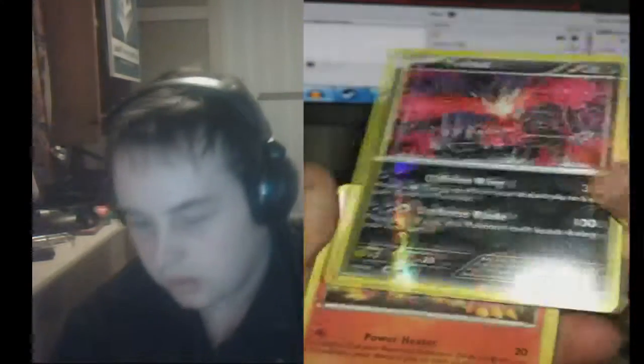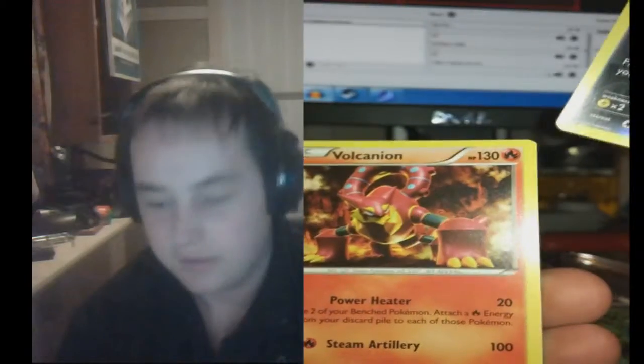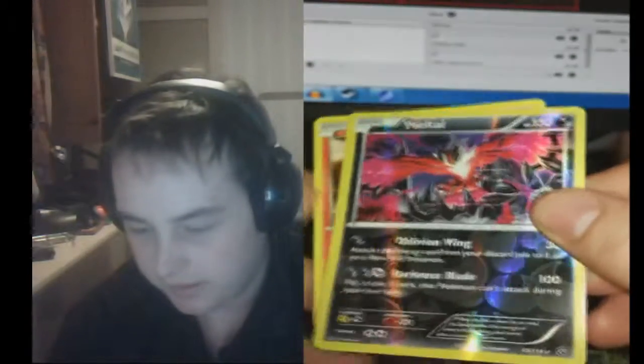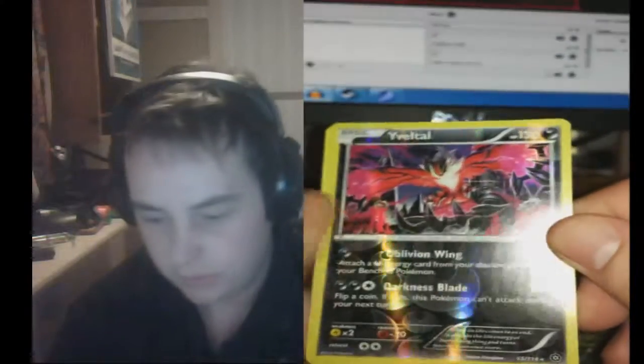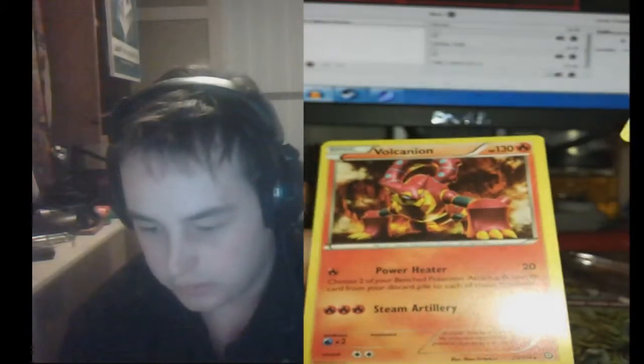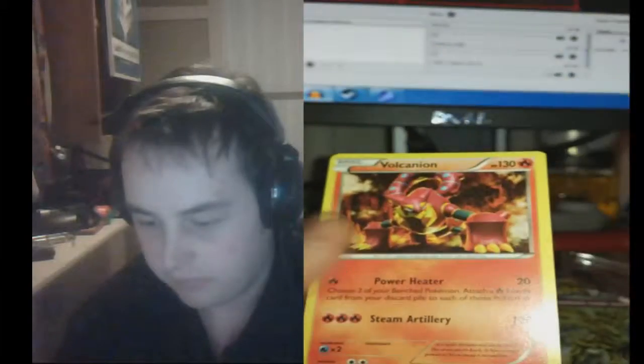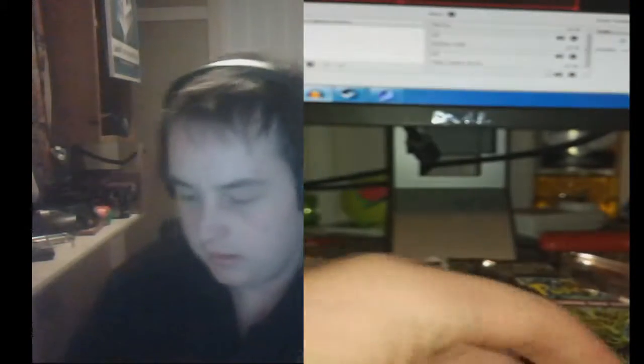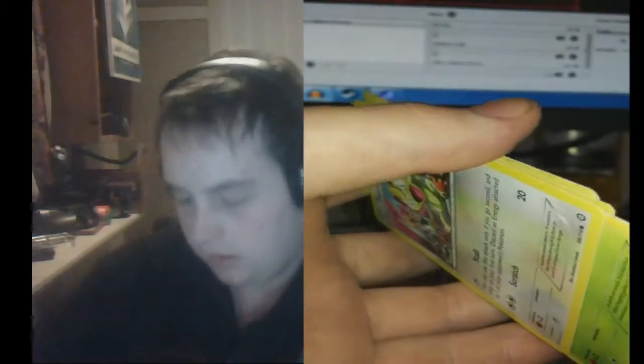That's a Holo Yveltal. Oblivion Wing. Oh, and Volcanion! I have this card in the trading card game. That's a Holo. Look at that — that is nice. So this has got Darkness Blade, for 100 it's 2-to-1. I don't have any of those Darkness energies unfortunately, but I do have Fire. That's a nifty looking card. I'll put those two over there and put these over to this side.